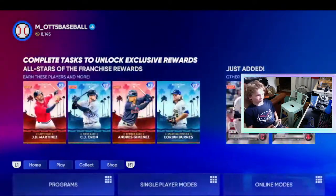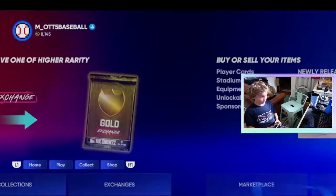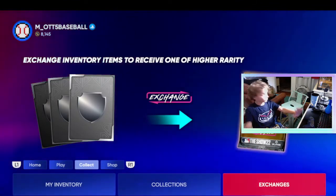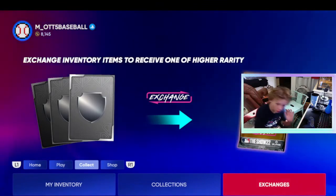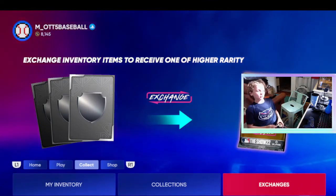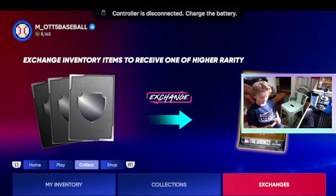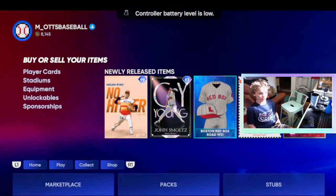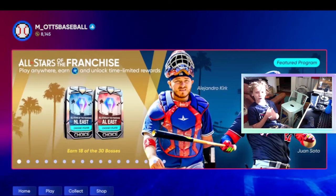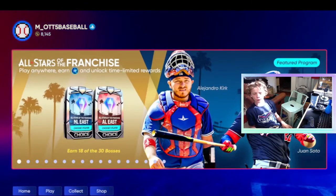For all my no-money-spent players — since the Stub Sale is happening, I'm allowing you to buy Stubs because of the stub sale. Stubs are legal to buy in a no-money-spent run because of the stub sale — it can kind of get you ahead. So if I were you, if it's 50% off for $100, you can get 156,000 Stubs for 50 bucks. That's my recommendation right there.